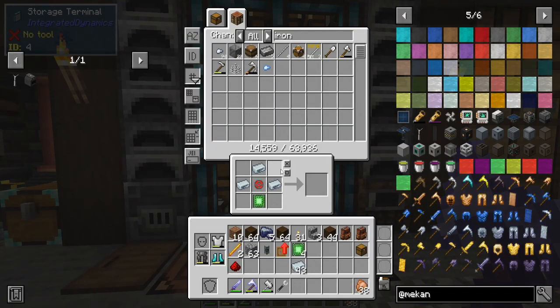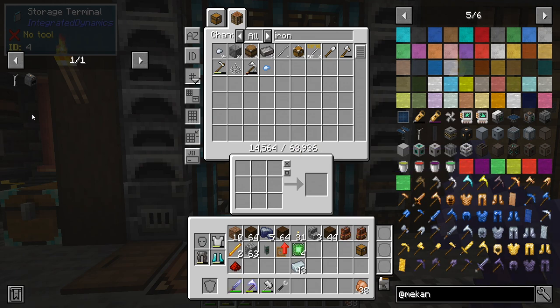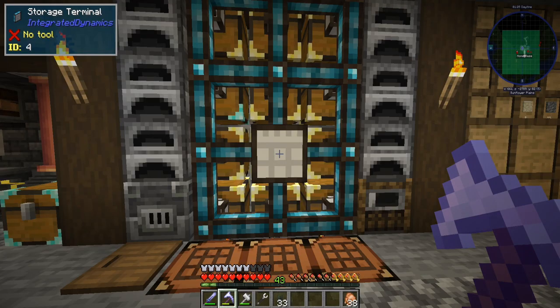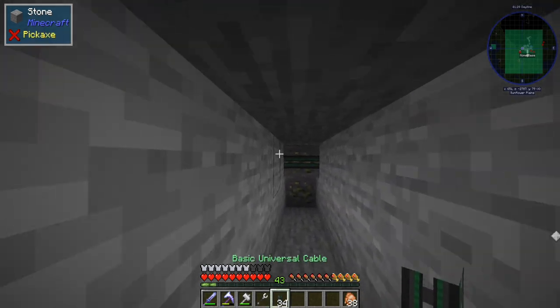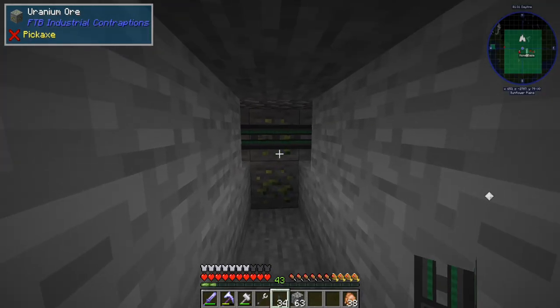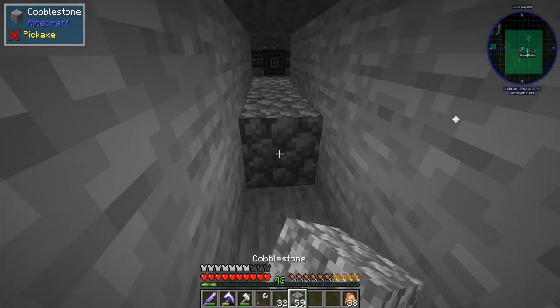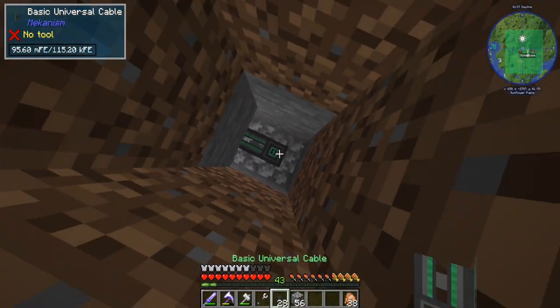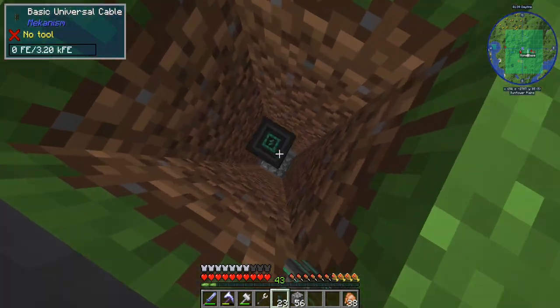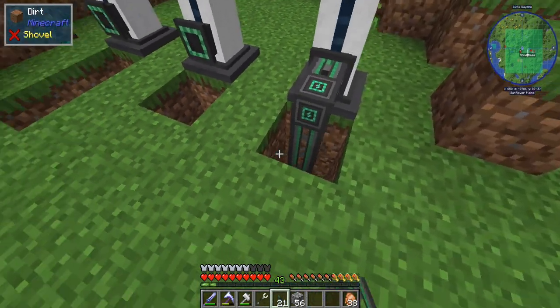We have the slash home command — that was throwing me for a loop. What was I looking for? Oh yeah, the energy cable — universal cable. Do slash back. Anyone on the server has access to those commands — that's not cheating, peeps. Slash home is an amazing tool. And shebang.